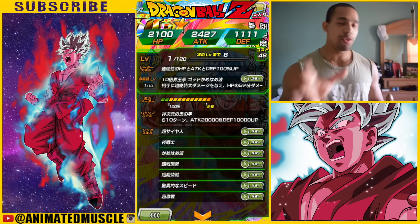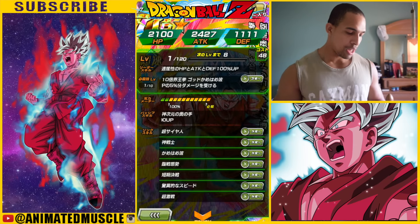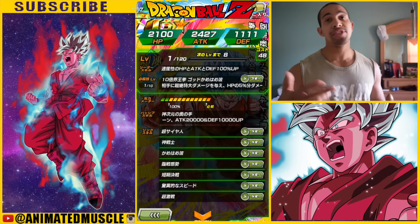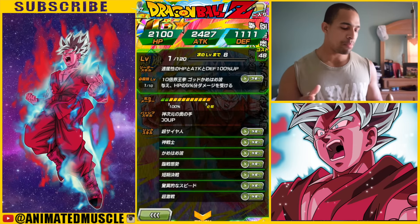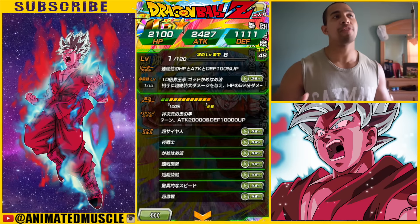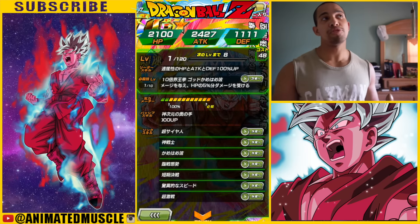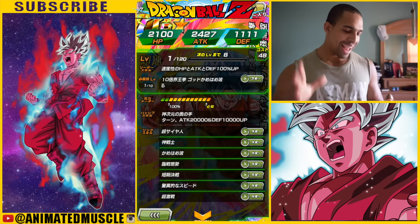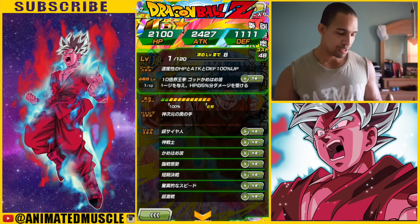Now his leader skill goes up to HP, attack, and defense 100% for agility types. He's not gonna give you any Ki, but he's gonna give you a ton of stats in terms of health, defense, and HP. And instead of hurting 7% of your HP, you only get a 5% reduction when you do a super — that's a bit better, though 3% would have been more tolerable. A 5% reduction could still be substantial if you're in a boss battle with low health.